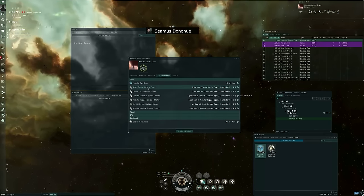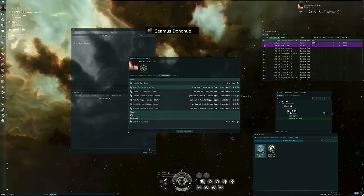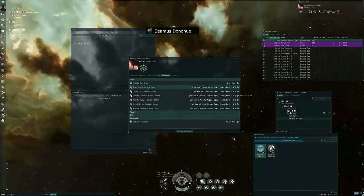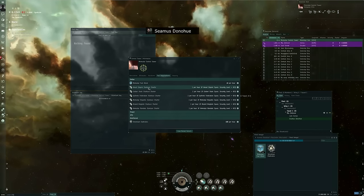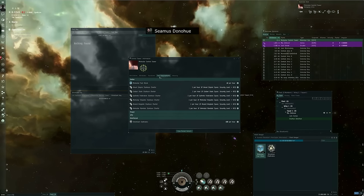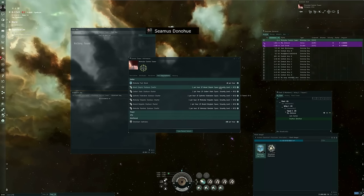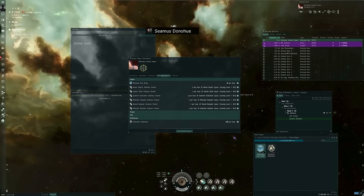Additionally, if you're putting this thing up in high-security space, then you need the appropriate starbase charter for whoever's territory you're in. So if you're setting up a starbase in Rens, Hek, Pator, or Lustrovic — that's Minmatar high-security space, so you'll need Minmatar starbase charters. Whereas if you're trying to set this up in Amarr space, you need Amarr Empire starbase charters, and so on. But at the very least, you need the fuel blocks.